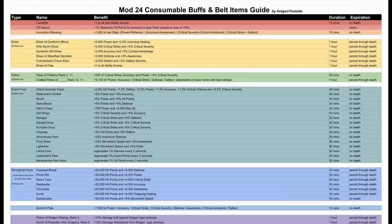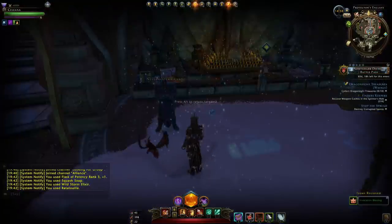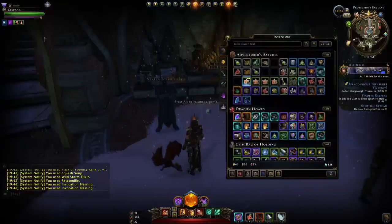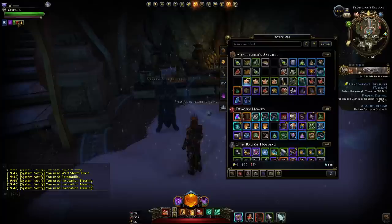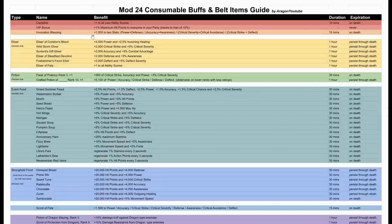Moving to invocation blessings: every day you can invoke a maximum of six times and receive an invocation blessing. When you double-click these from your inventory, you gain a buff, and every time you double-click it you get a new buff — each giving a different set of stats. You can see from the list which stats they provide, and it'll depend on what build you want to run.